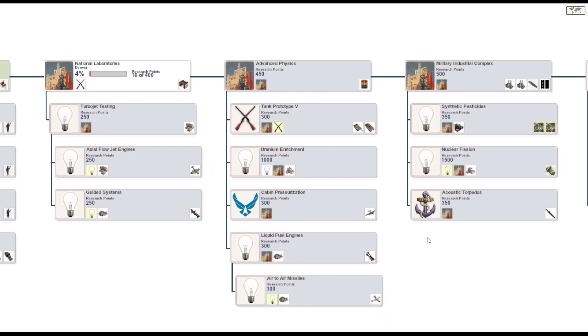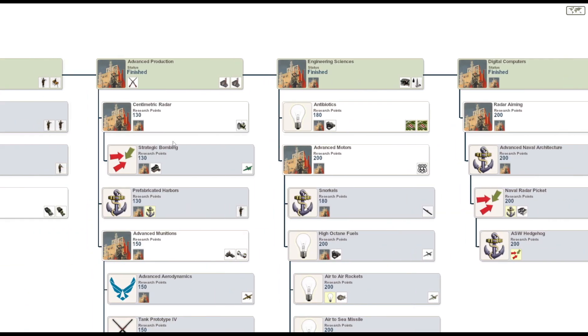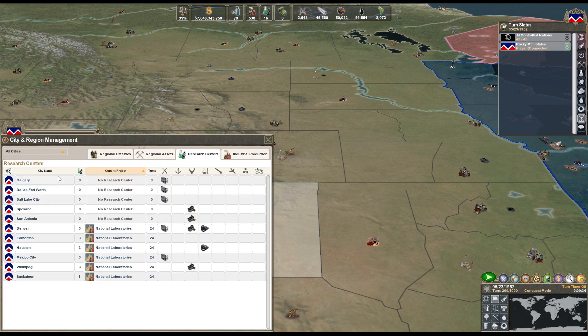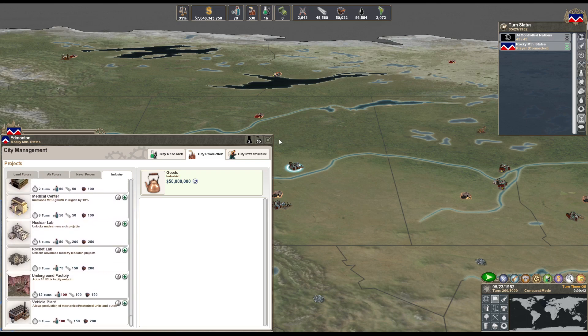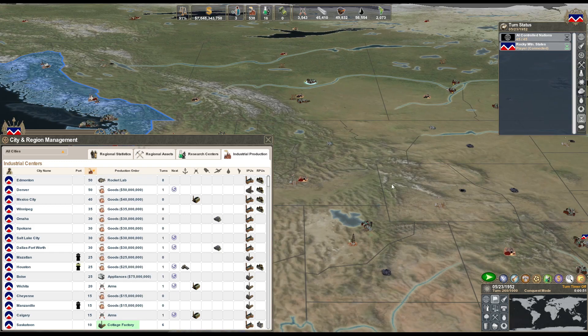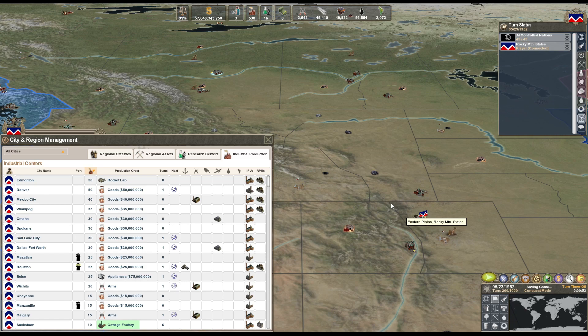Advanced physics. Do I have rocket labs yet? I think I wanted to build those. Rocket engines, we need aerospace engineering. How much do rocket labs cost? 75. Yeah, we'll start building rocket labs. Because as long as I have those ballistic missiles, at least if I have a ton of them - even if I don't completely finish the tech tree - we should be good. Just as long as I can get those ballistic missiles out. We'll build a rocket lab in each one of these cities. It's gonna take a long time but what the fuck doesn't.